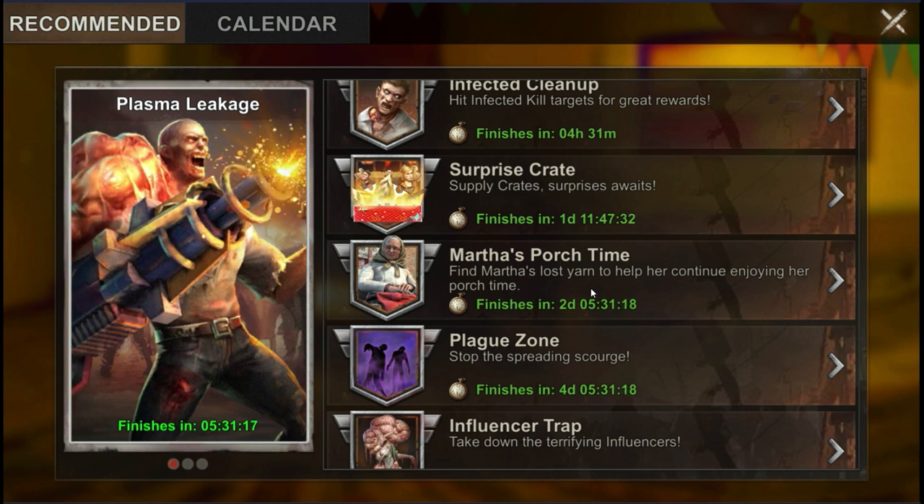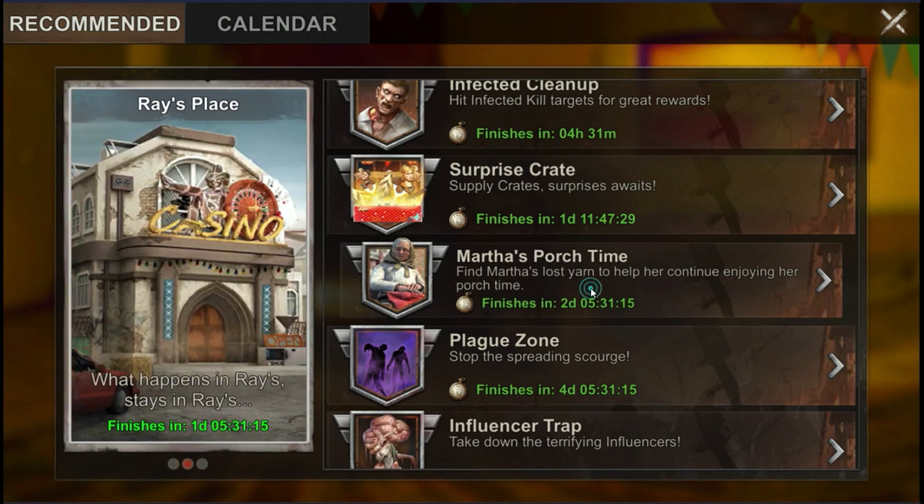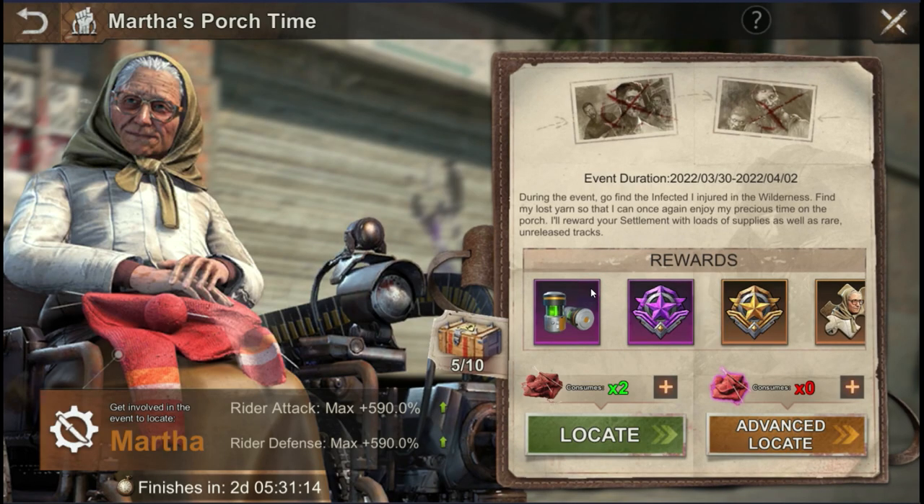The hero frags you can obtain are always one generation below your current hero generation. My state is on hero generation 7, so hero generation 6 frags are available for me. The game tells me to use these specific Martha yarns to locate a hunter. Killing the monster would offer us a chance at a free Martha frag. From my own experience, I feel like those frags are rarely handed out and I got sick of wasting 40 stamina on them.